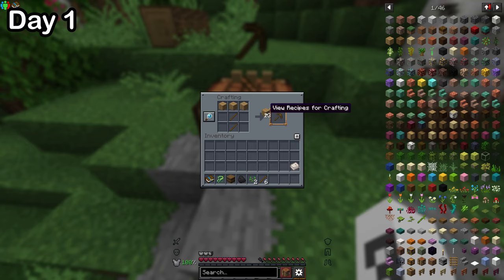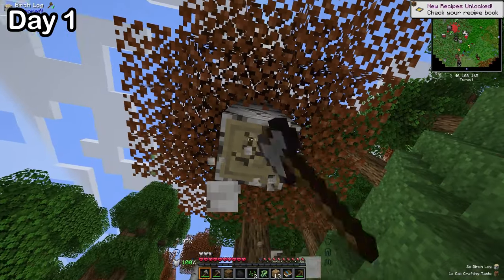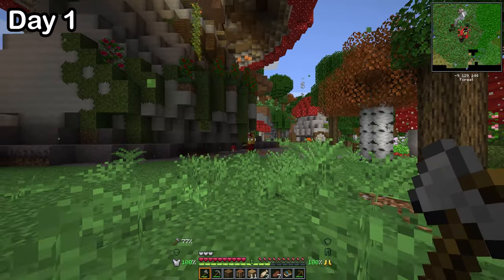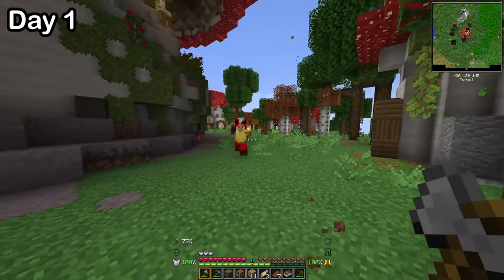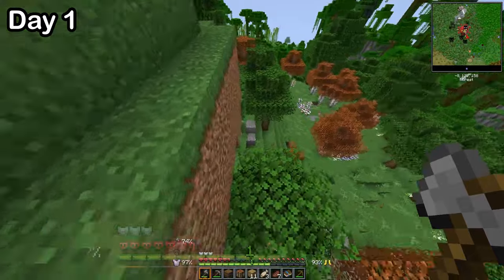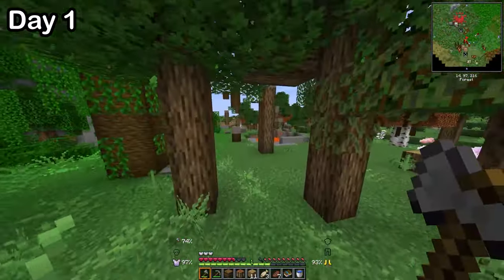I came across some stones, so I made some basic starting tools like an axe and a pickaxe. With these new tools, I decided to go get my revenge — but that was actually one of the worst mistakes I made in the entire series. He's not friendly. That did all of my health! As I was running away, I realized that I needed to be more careful and get more supplies.